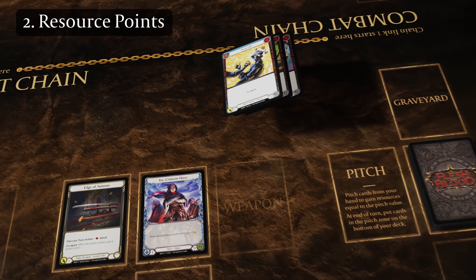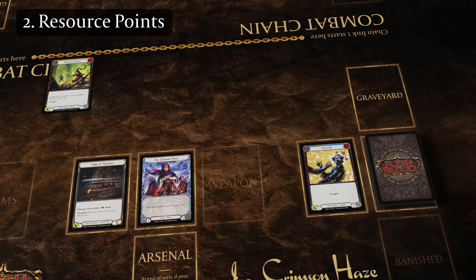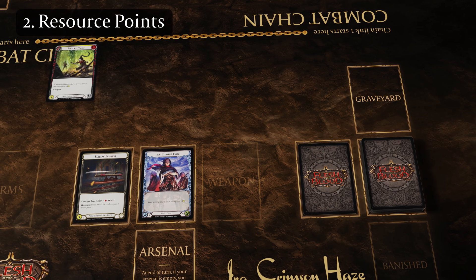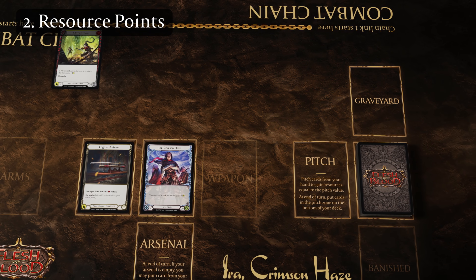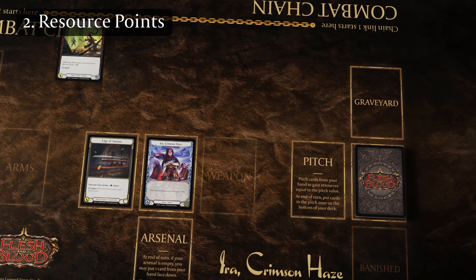To pitch a card, place it face up into your pitch zone from your hand. At end of turn, before you draw cards, all cards in your pitch zone are put on the bottom of your deck in the order of your choice. In a game of Flesh and Blood, you nearly always go through your deck at least one time, so be mindful that you will be working with the cards you pitch later in the game.